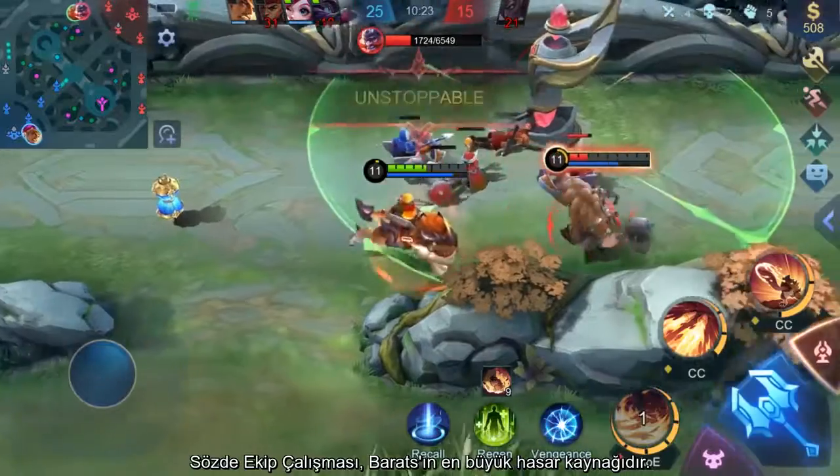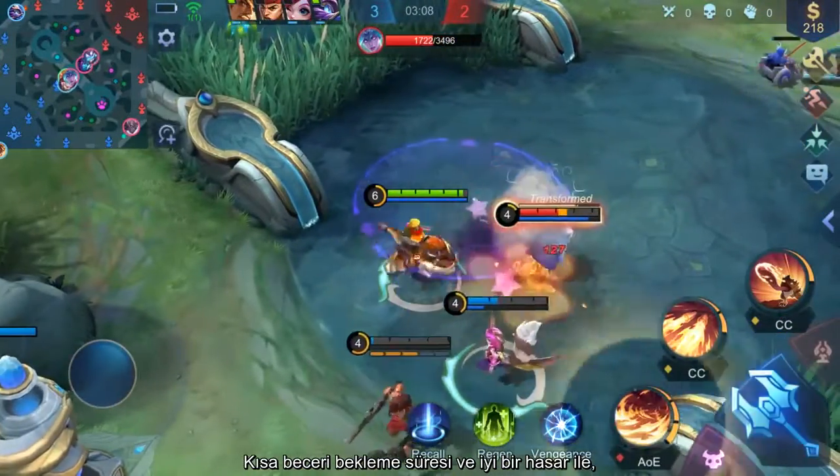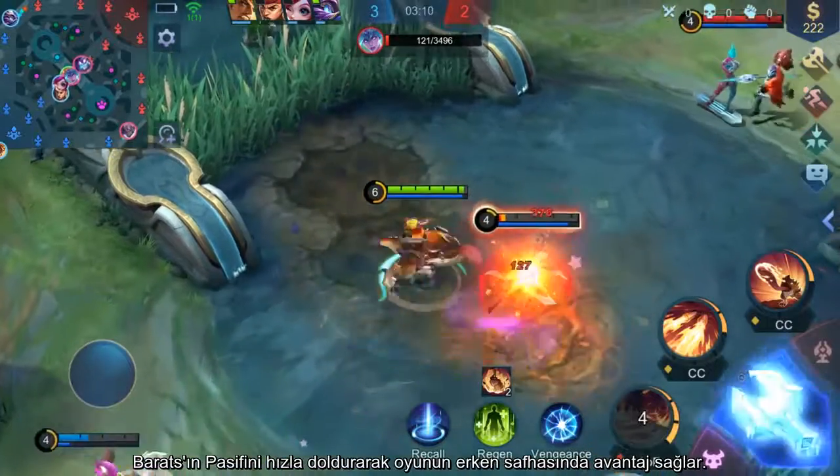So-called Teamwork is Barretz's major damage source. The short cooldown and decent damage can help Barretz quickly stack up his passive, allowing him to get the advantage early on.